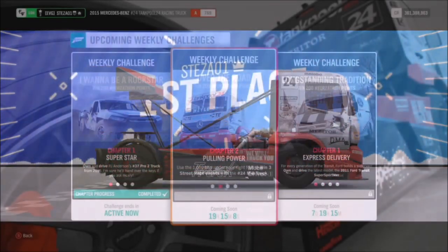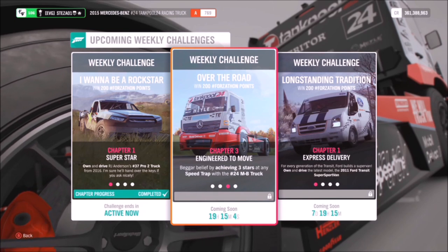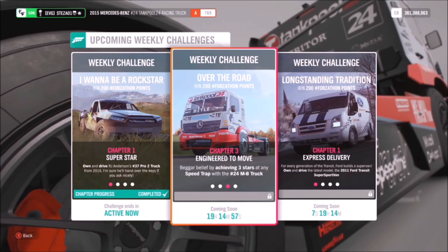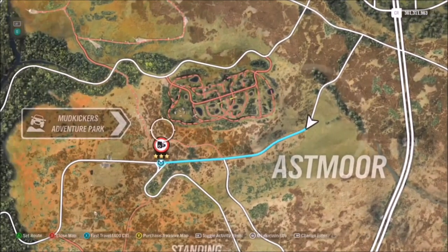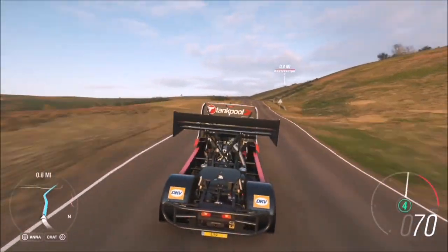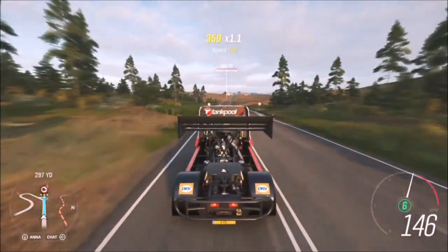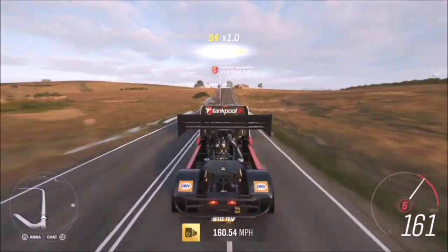The next challenge wants you to get three stars at any speed trap in your racing truck. This one was fairly difficult and I spent a lot of time tuning the truck to make it easier — that's why I recommend using the tune I created called '168 Mile An Hour.' I then recommend hitting the Asmore speed trap, because for three stars there you only have to hit 148 miles an hour. I recommend starting just above the Asmore sign and you'll fly well over the 140 mph mark — as you can see I hit 160.